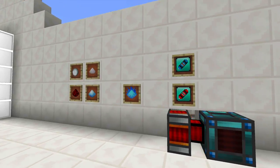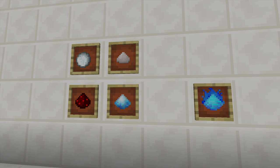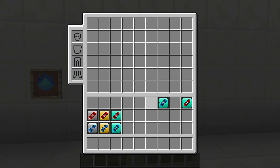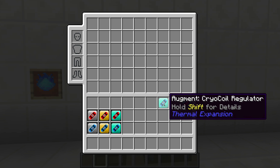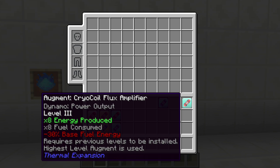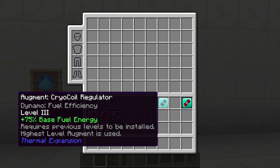And so we've come full circle — we now have the proper materials to make Cryothium dust. Once you have Cryothium dust, the first thing you can do with it is craft two Thermal Expansion dynamo upgrades. The first is a Cryo Coil Regulator and the second is a Flux Amplifier. If you shift-mouseover these items you'll see exactly what they do. These are level 3 upgrades, and I'll explain what that means in just a moment.